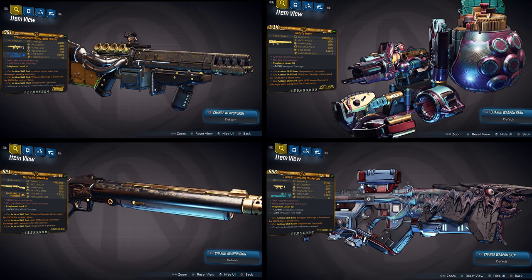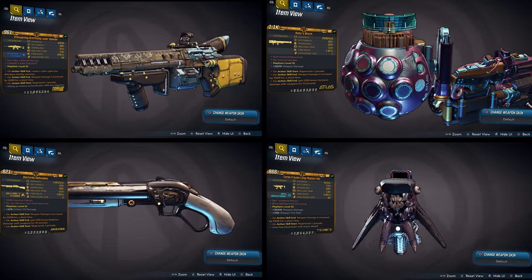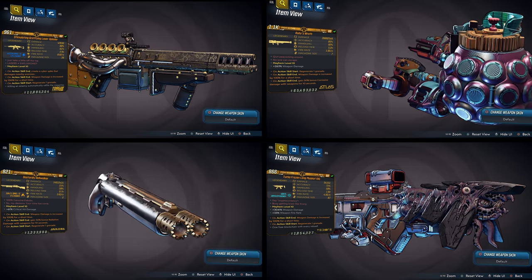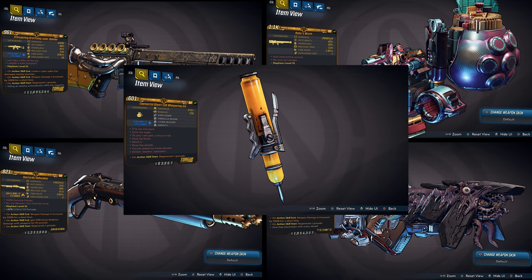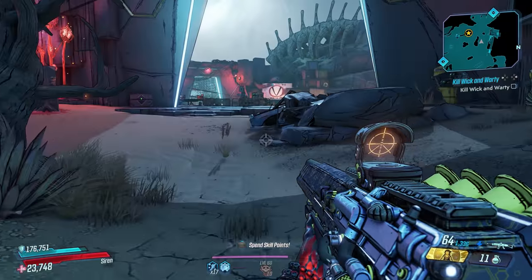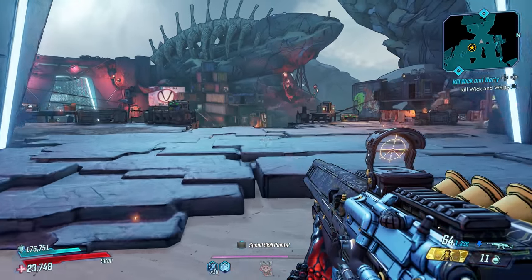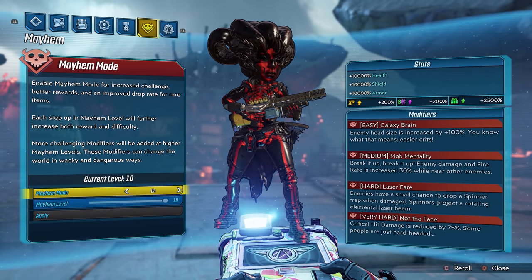What you guys are looking at right now is the actual COD Zombies x Borderlands 3 crossover items, which is so amazing. I'm talking about the Electric Rocket Sploder — which is the Wonder Waffe. We have a Gauntlet-of-Crovey-inspired Ruby's Wrath. We also have the Blundergat in the form of the Hellwalker, the Winter's Howl mixed with the Spider Bait wonder weapon easter egg from Zetsubo no Shima in the form of the Long Musket XXL, and a bonus item — the Needle, which is a cross between the Skull of Nan Sapway and the Blood Vials.